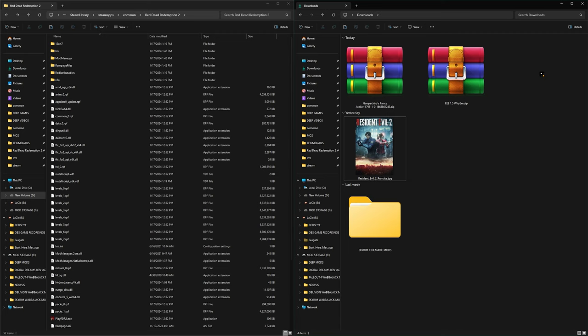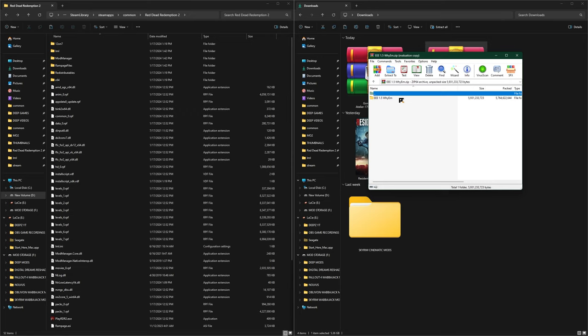Once you have your two files downloaded, we're going to click inside of the YMZIP and a window should pop up. We're going to click inside of this first folder and then inside of our game directory, we're going to go inside of our LML folder and drag this YMZDLC straight into it.